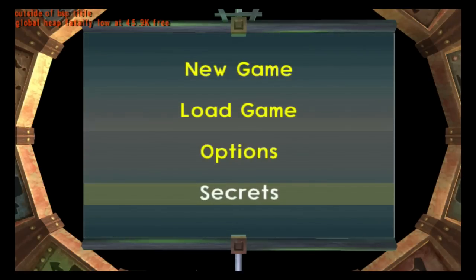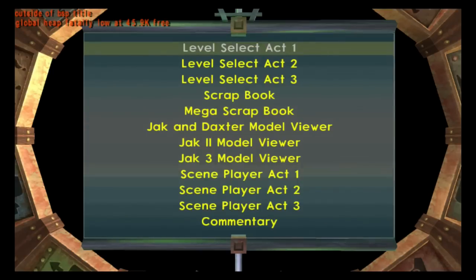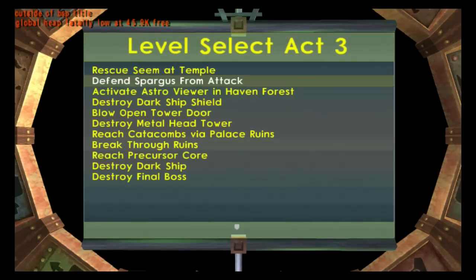Once we enter both codes, just go to secrets, choose level select Act 3, and go down to the final level. Destroy the final boss and all store-related trophies will unlock.